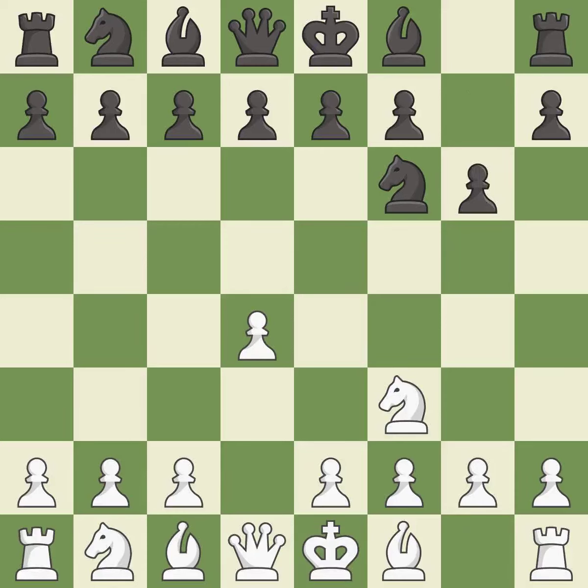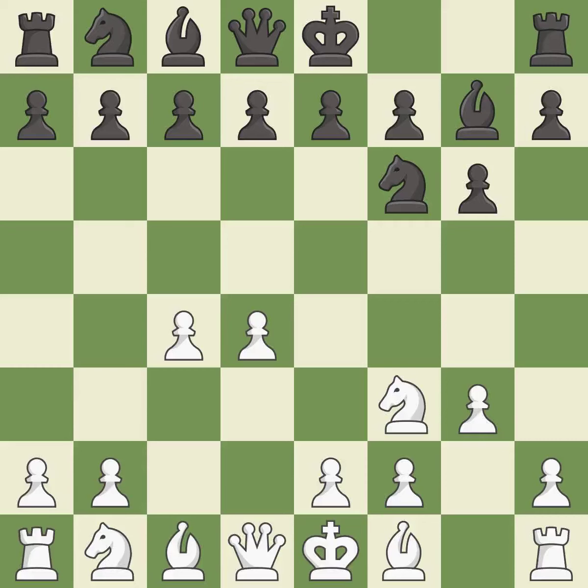G6 prepares to fianchetto the dark-squared bishop on g7, where it will sit on the long diagonal. C4 gains space on the queen's side and the center, and prepares to develop the knight to c3. G3 develops the bishop and gives it scope on the long diagonal, preparing to fianchetto the light-squared bishop to g2, where it will control the center from the long diagonal.